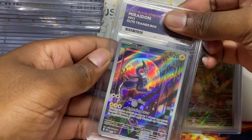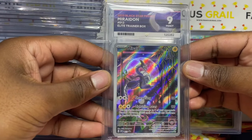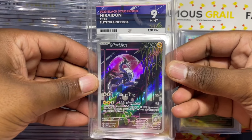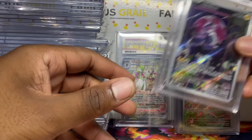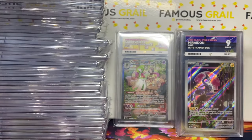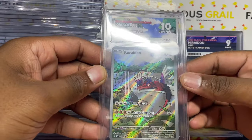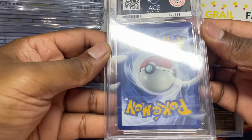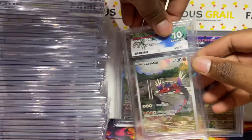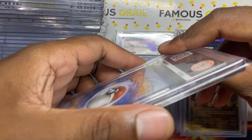Now we're into the promos. The Miraidon — mint nine. The ETB promos are tough to grade, I always say that when we crack these open. These were tournament promos in Japanese so to get the English one so easily is really good. And the Koraidon — gem mint ten in English on an ETB promo! You get even more hype when you get tens on these modern cards.